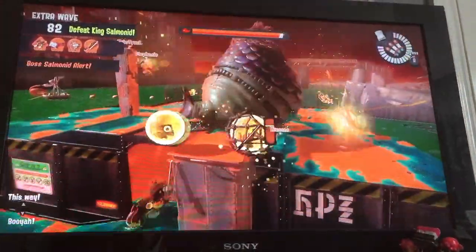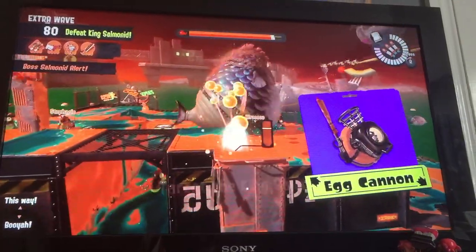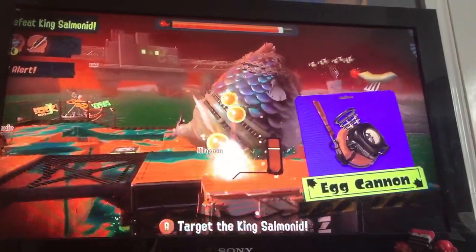The tank on your back is a specially provided egg cannon and it appears that you can fire Golden Eggs to deal massive damage.